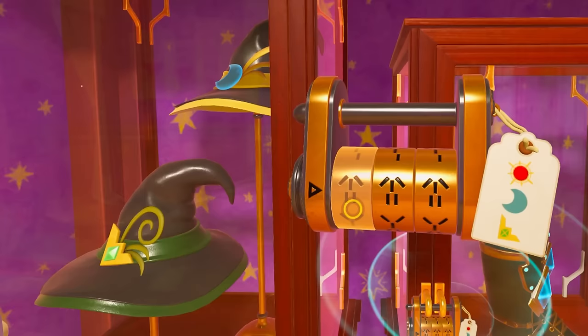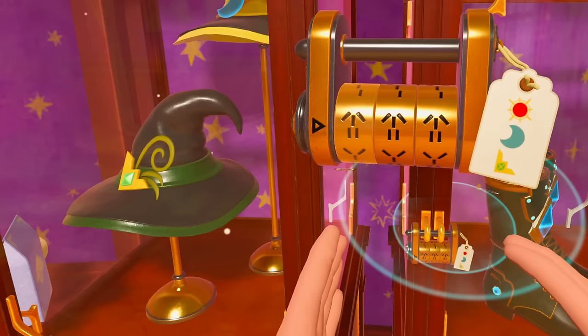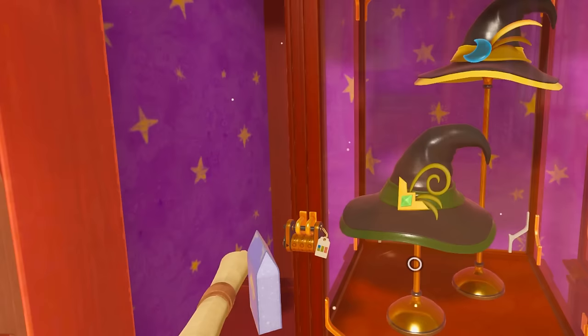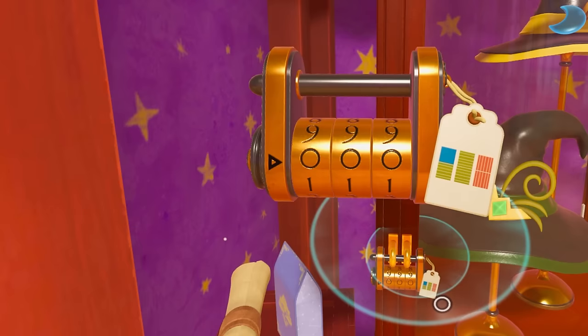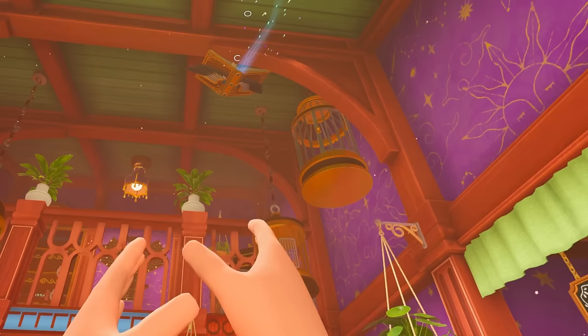I get this. So this tells me we've got the sun, the moon, and whatever that symbol is. And then these symbols over here look like they represent what the mannequin over there was doing. The only way to find out though is to get these other hats. What's this puzzle? Are you serious? What is this? I don't know what that is. Hey, there's a flying book! I think I might need to get that down somehow.